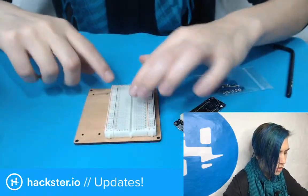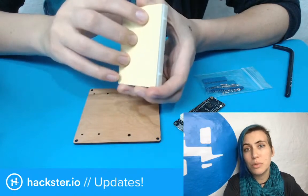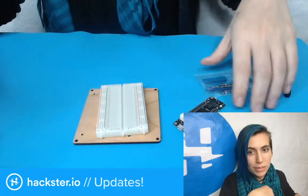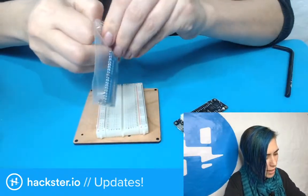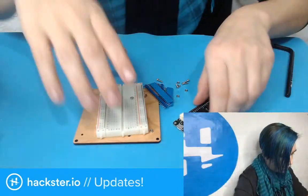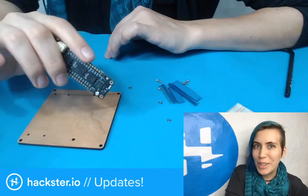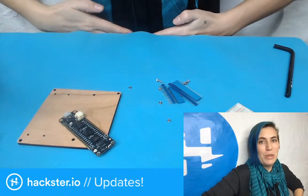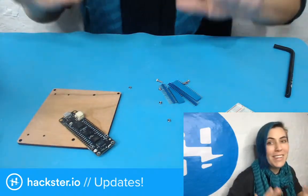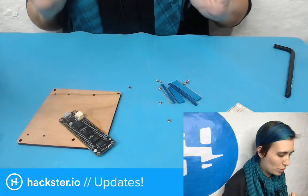I can easily just peel the adhesive off the back of these breadboards — almost all these little breadboards, this size and the smaller and larger ones, come with an adhesive on the back. So you can just peel off the paper and stick it down to whatever surface. And I'm going to go ahead and solder these on, because it's Friday — let's have some fun. It's been a while since I soldered anything on camera. Things are a little squished here right now — maybe two inches between me and the table, and I'm right up against the wall because we're doing some renovations. But it's really nice to be back behind the desk.